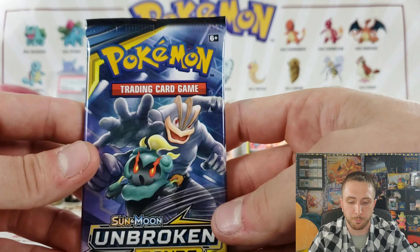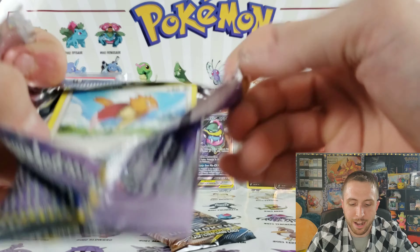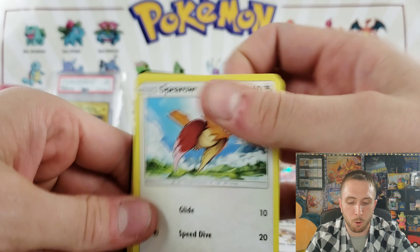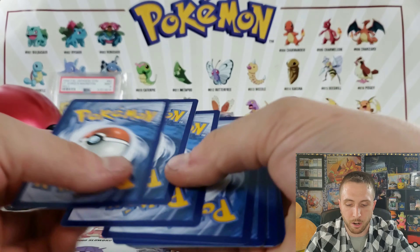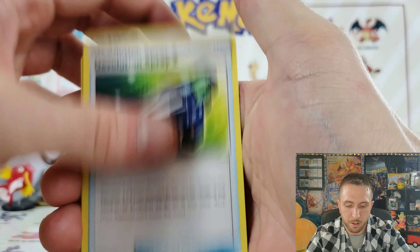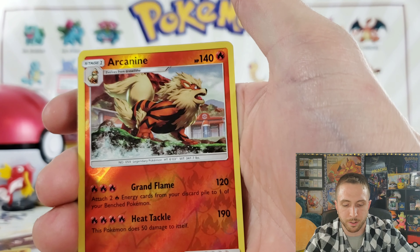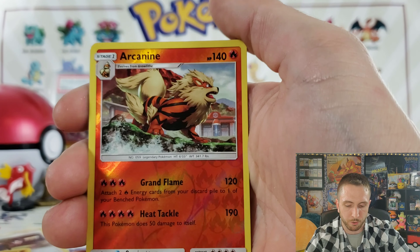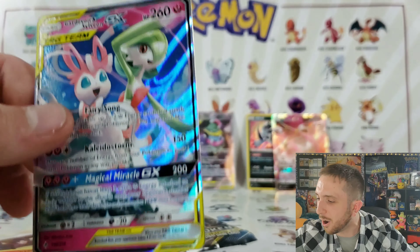These Unbroken Bonds packs came out of a booster box, so hopefully if I get another video where I get pull after pull, that would be amazing. Let's see — we have Fighting Energy, Devolution Spray, Koga, Spearow, and I see another tag team. What is it? We have an Arcanine reverse rare and a Gardevoir and Sylveon GX! Let's go!